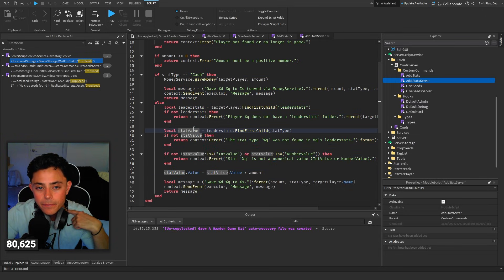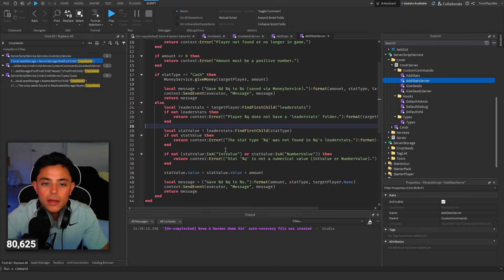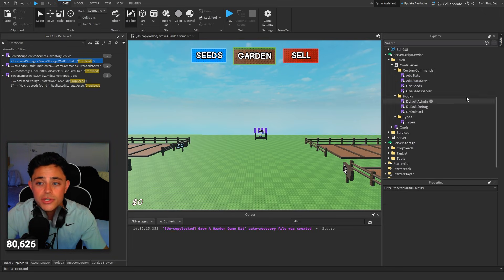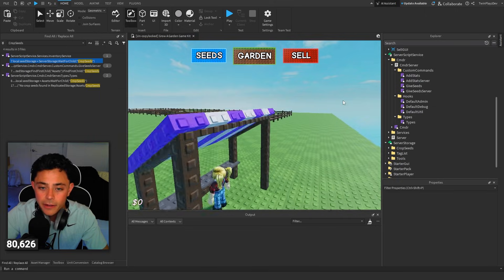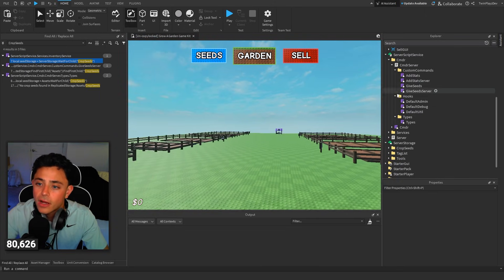The same thing goes for Add Stats Server — it's going through here and doing MoneyService Give Money. So for cash, it's just cash. And that's where we go through. That is the custom commands. I'm going to be updating this with the weather events and all those special things — we just haven't made the weather just yet, so until the time comes, we will do that.